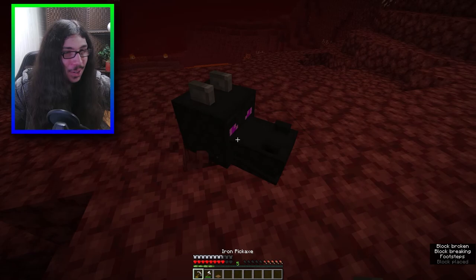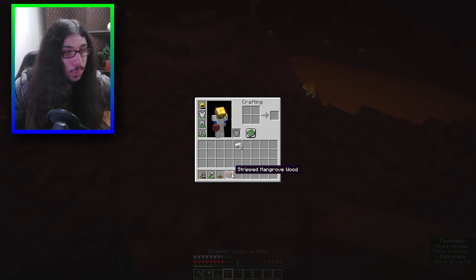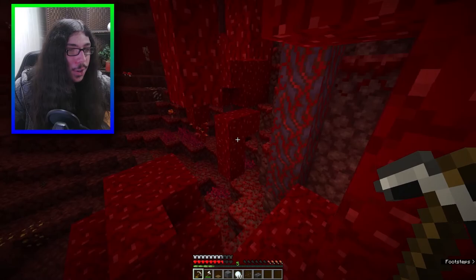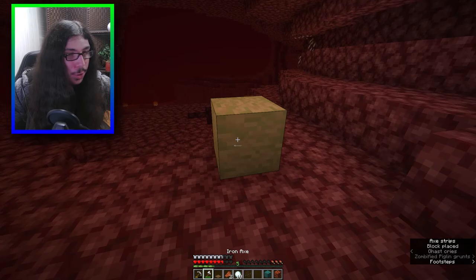We won, we killed the dragon - let's go! What does this drop? Imagine this is what drops blaze rods. Poke fence gates, stripped mangrove wood. Did I try a warped button yet? Wait, what am I doing? I should be looking for the buried treasure map. Where was that? I don't see it anywhere.